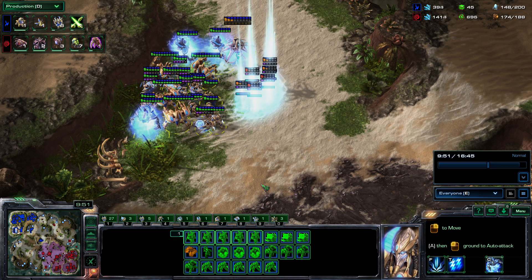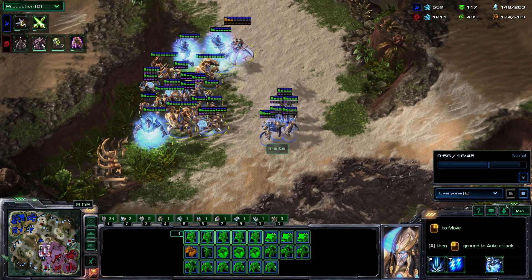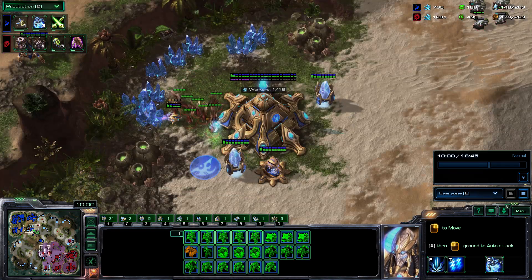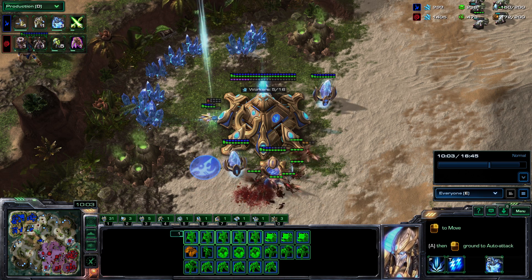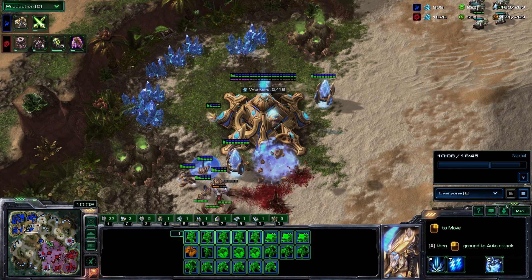Unfortunately for Insight, he got caught off guard — he got surrounded. As a Zerg player you don't want to give up this sort of area — you want as big an area as possible so that you can attack and storms do less damage. The harassment was good and it did a lot of damage, getting him ahead. The infestation pit I would argue is a little bit late, which is why the hive is now extremely late.